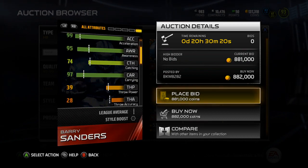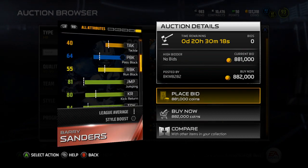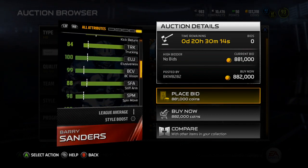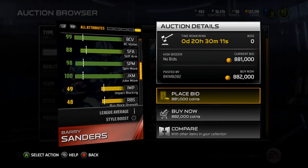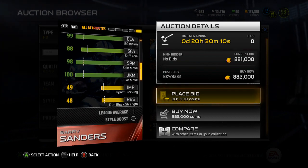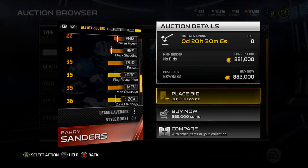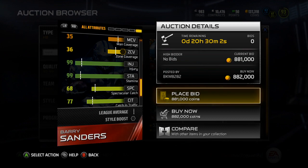He's got 74 catching. Jumping's decent, decent kick return, decent trucking, really good juke move and spin move — 198 — and then an 88 stiff arm. That's solid. Depends on when I get this done and what his value is looking like on whether or not I'll keep him.